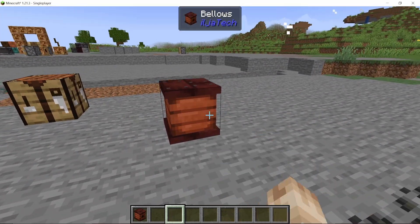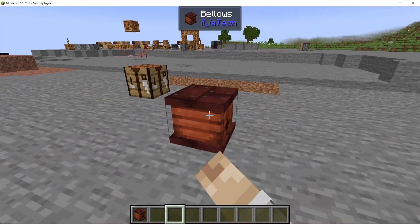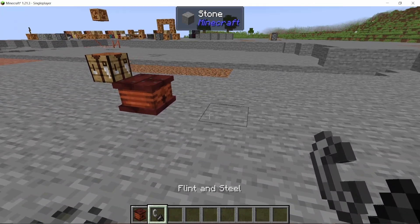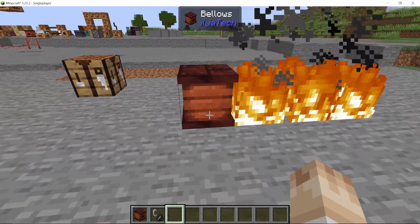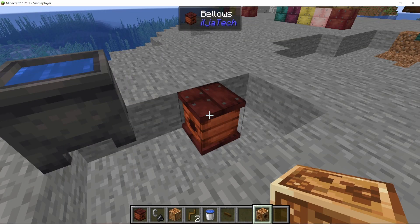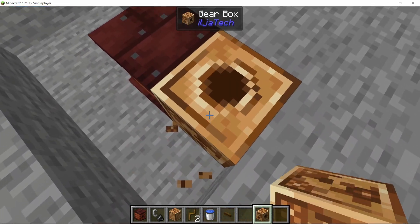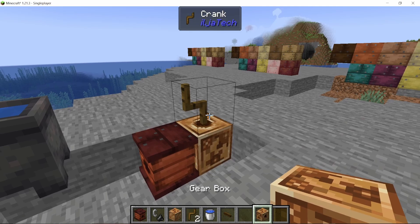I also changed the air animation while it's blowing — it's now more of a straight line, which I pretty much like. I also started working on the fire, and as you can see, if you blow it, it becomes the stoked fire.